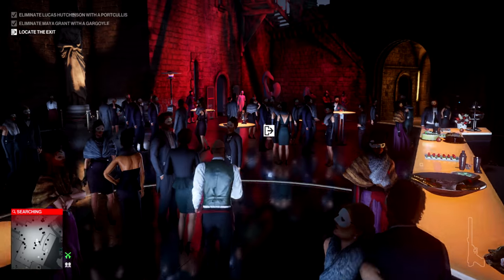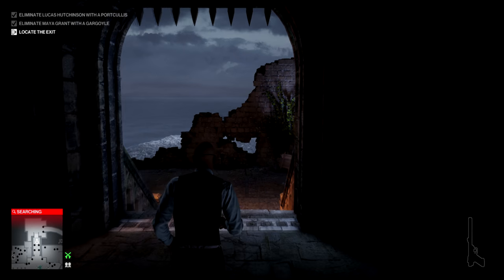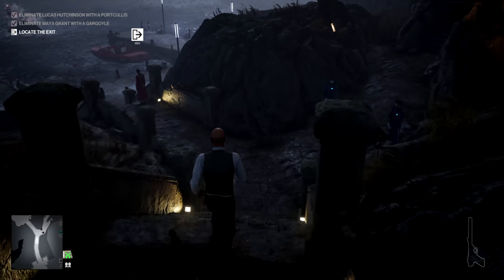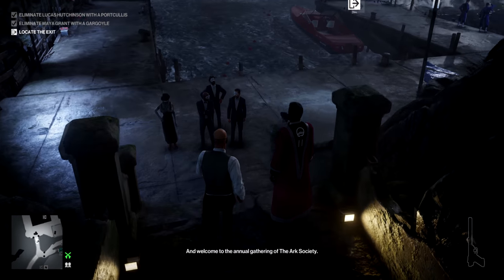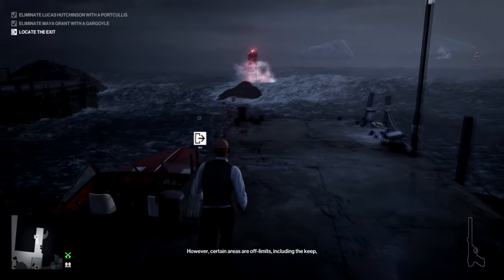Then we just need to make our way to an exit. The only thing you need to be careful of here is that there are various guards who, because of their heightened alertness state, will be enforcers who wouldn't have been previously. You can see I made it down to the exit easily enough and that's the second level completed with our Silent Assassin rating.